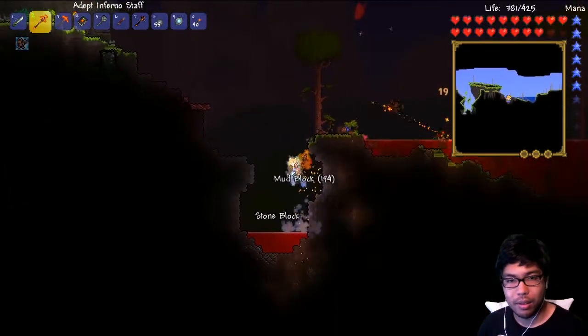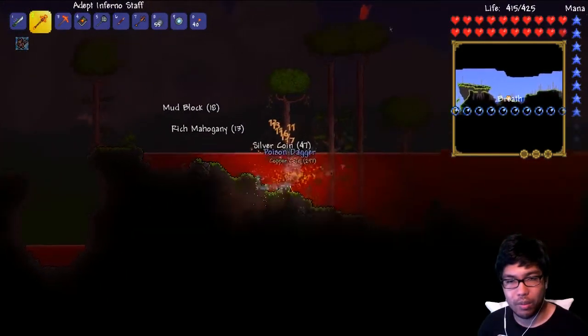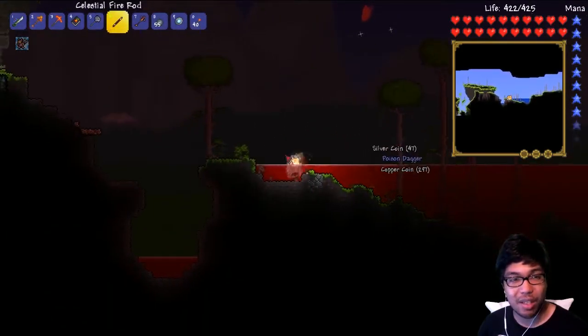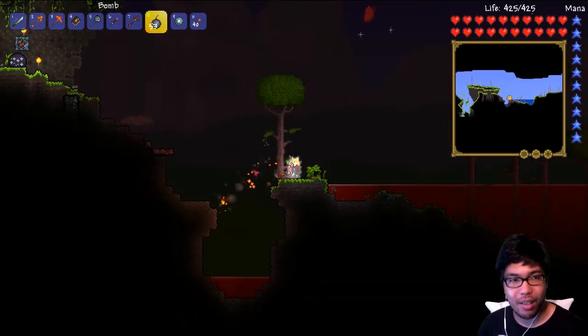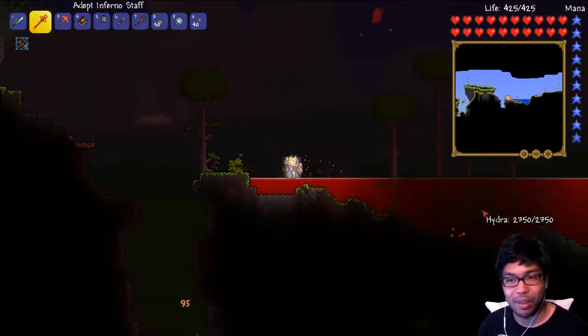It looks like lava, doesn't it? 100 — it's not enough, need more. So many enemies. Got a poison dagger — we're getting a lot of new items we haven't got yet, which is pretty good. I just wanted to kill that dragon, man — that would have been so sweet. He looked like he would have dropped something absolutely awesome.